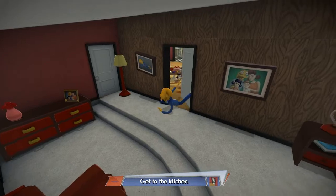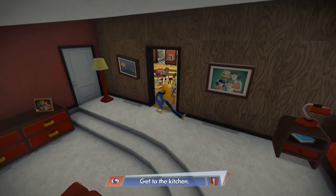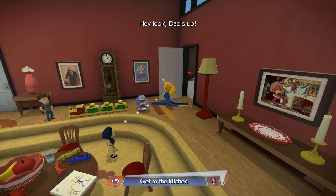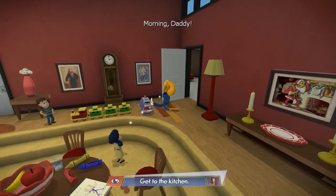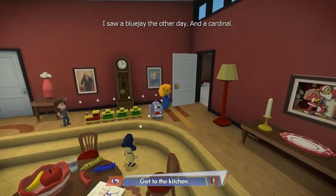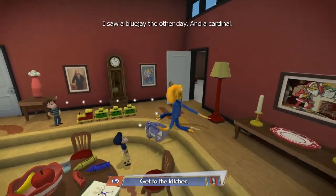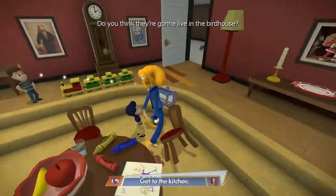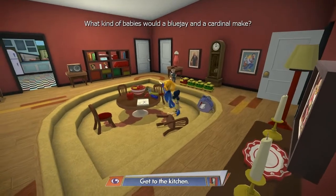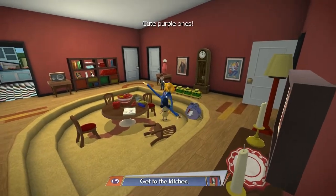Dad's up! Hi, kids. Hi, daddy. Good morning. I saw a blue jay the other day. And a cardinal. Do you think they're going to live in the birdhouse? What kind of babies would a blue jay and a cardinal be? Too many questions, kids. Huge purple ones. Daddy, will you get me a unicorn? No, child — unicorns don't exist.